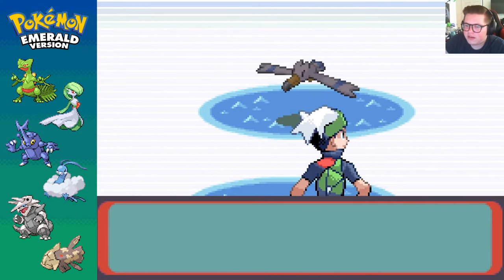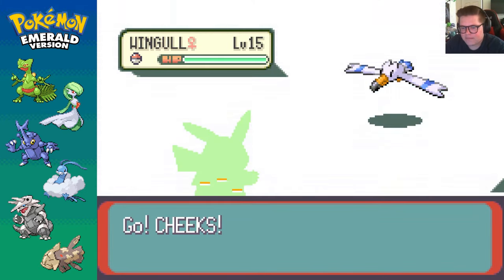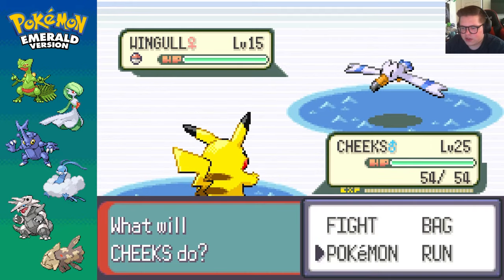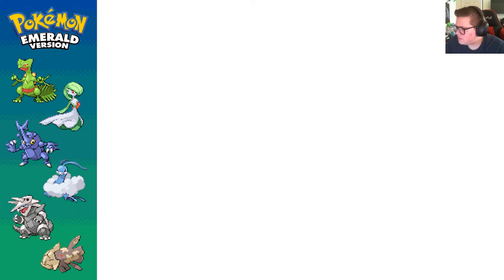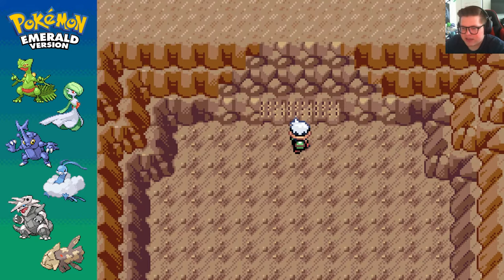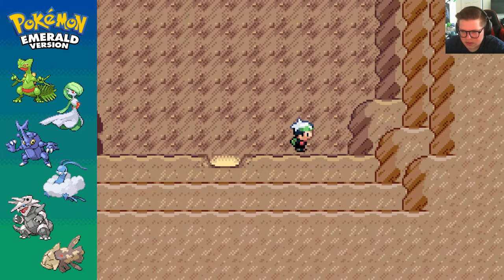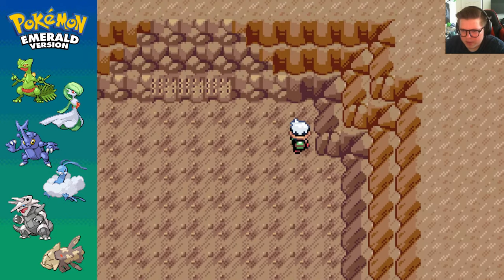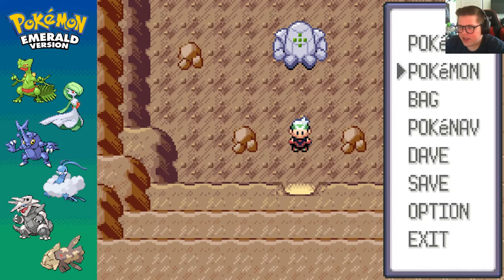Right here. Okay, and one little cheeky encounter right before we head in. Wingull, thank you for stopping by and saying hi, but I've got things to do. Later. Alright, in here. Now - ooh. So this apparently says that I have to walk around one time. One of these. Apparently that opens the door. Fair enough. Alright, Regice.